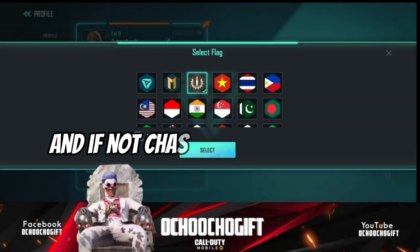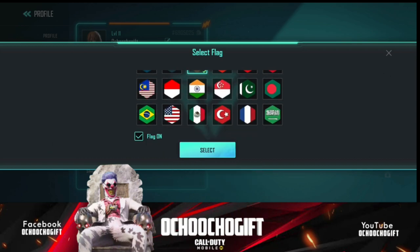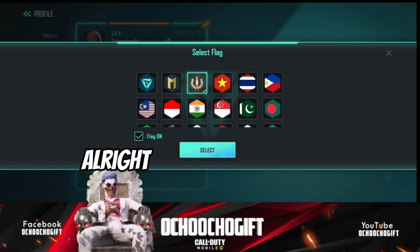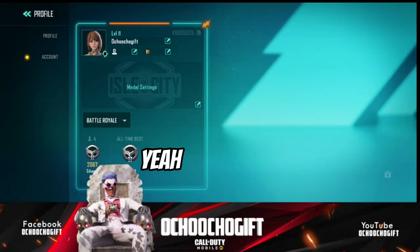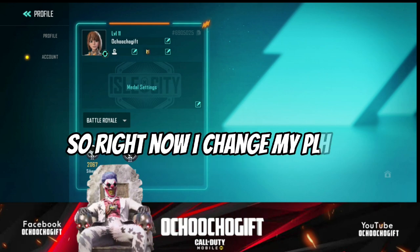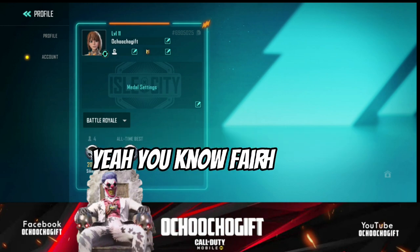If you want to change your flag to any flag you want — although there's no Nigeria flag, and I'm from Nigeria — since there's no Nigeria, I'm gonna go ahead and use this one. Better, okay. So right now I've changed my player name on Fairlight 84.